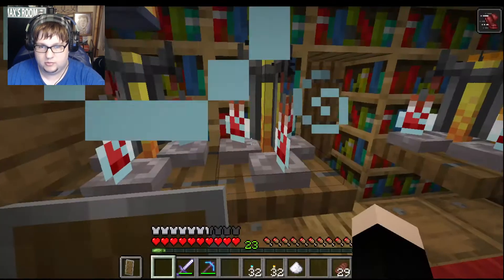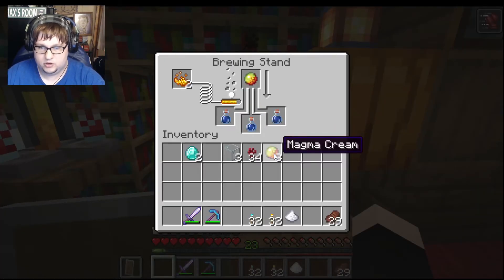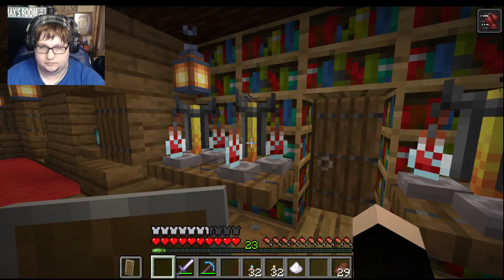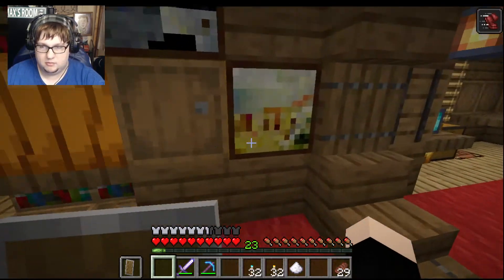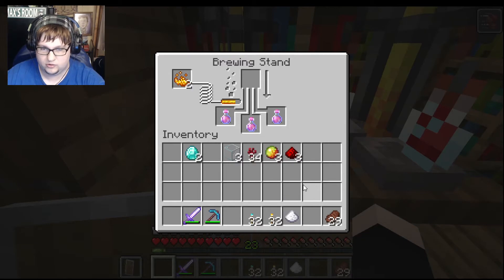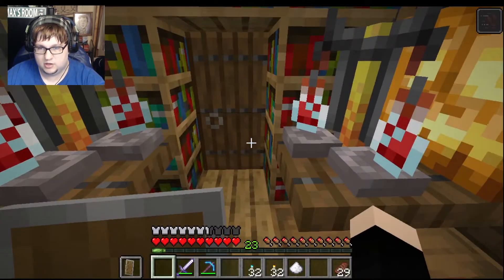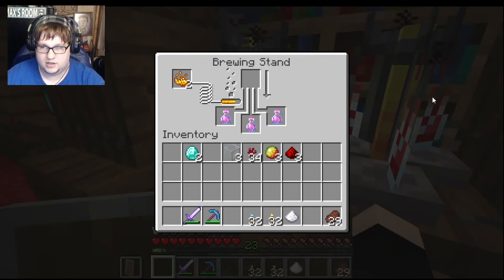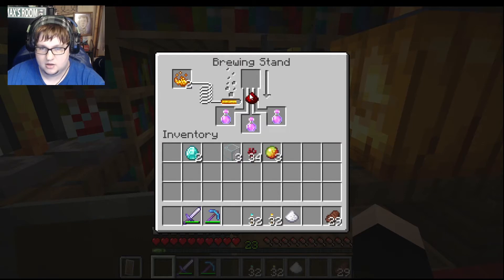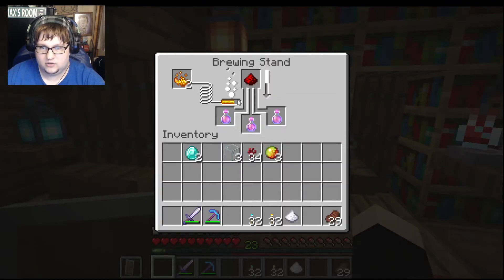Now you want to put your magma cream down. I'm pretty sure this is a fire resistance potion — we're making a potion nonetheless. We're going to need to extend that with more redstone dust — let's just grab three. We're going to make some really good armor later. We have our fire resistance potions — we're going to need them if we're going to explore the nether. Now we're going to extend those times because we want fire resistance for as long as we can get it. As you can see we're using up the blaze powder every time we make potions.